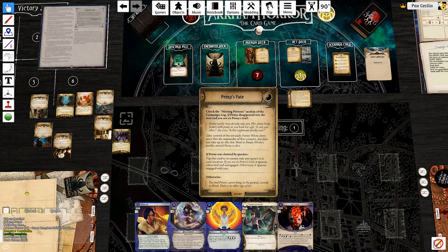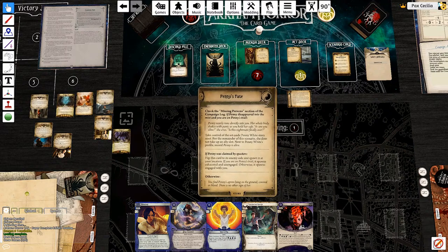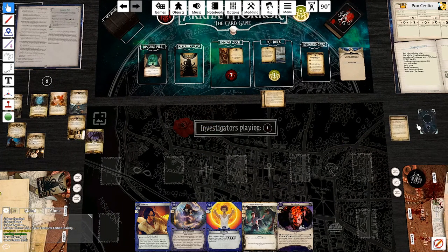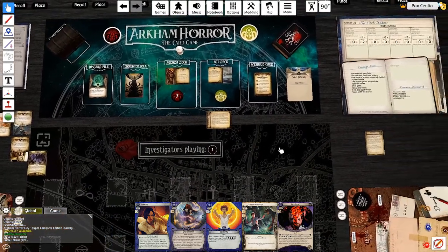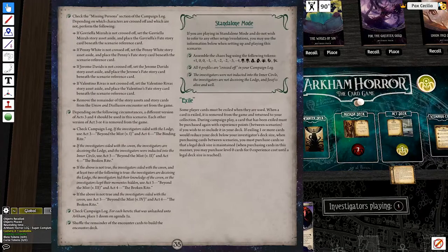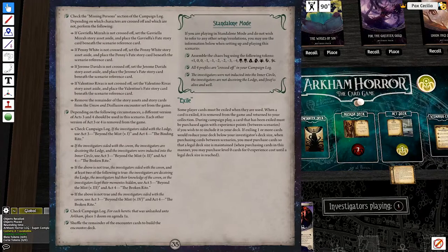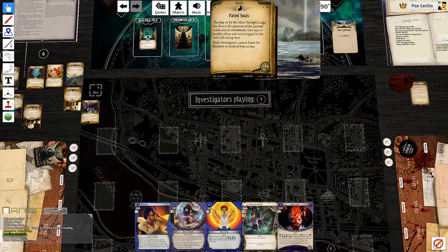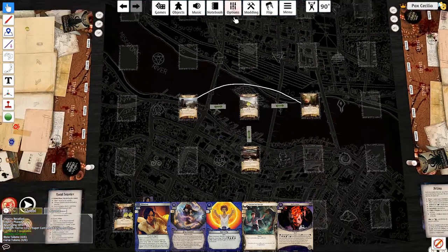I find Penny's apron lying on the ground covered in blood - there's no other sign of her. I don't get that obviously. The negative effect from the thing was something else. Place that beneath the scenario reference card - so that just doesn't happen. And now I cannot leave the location in front of me - it has two clues on it.